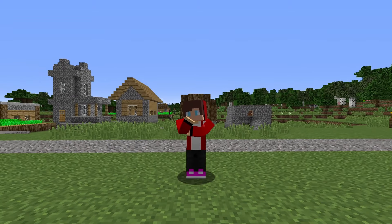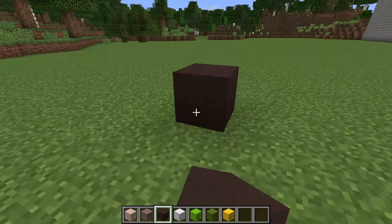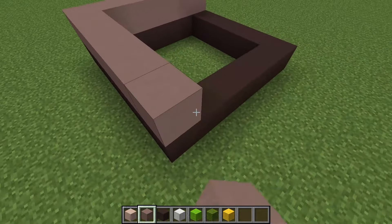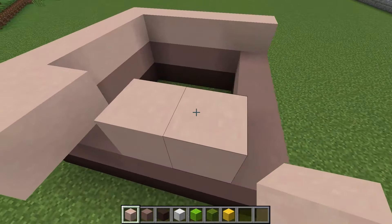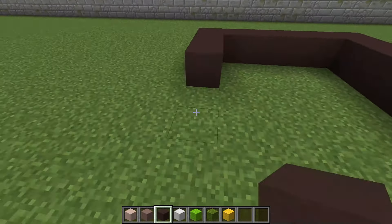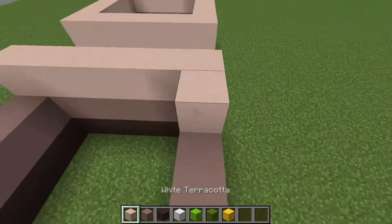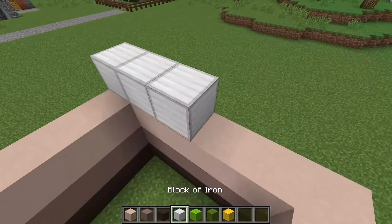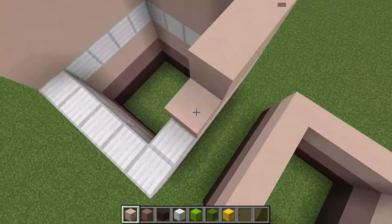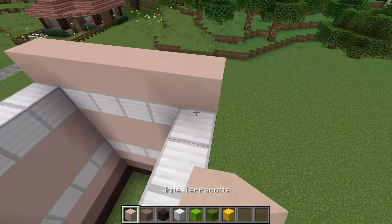Round two. For the second round, I will need terracotta blocks and wool. To begin with, I build a small structure from blocks of different shades of brown terracotta. I'm doing great! I build the same one on the side. These will be the legs of my Golem. I put iron blocks on top. And then terracotta again. I alternate several layers.